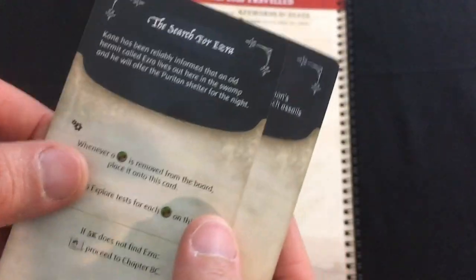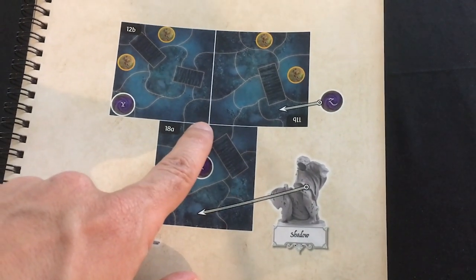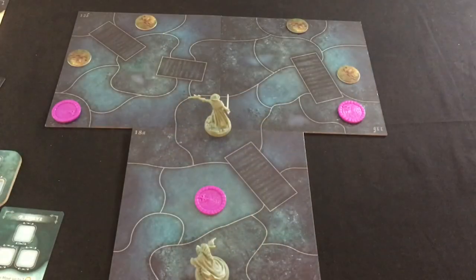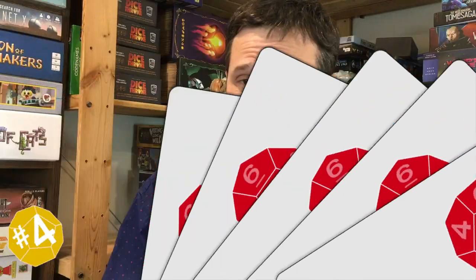But on the negative side, although the storybooks are very thick, you'll quickly find that a lot of it can be pretty redundant because some of the branches aren't that interesting. It'll be like, if you beat the scenario quickly you go to 12A, but if you do it more slowly you go to 12B — and the only difference is one different miniature on the board, or you have one more round to finish it.